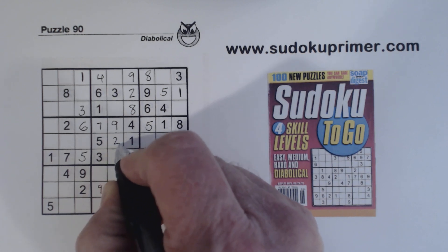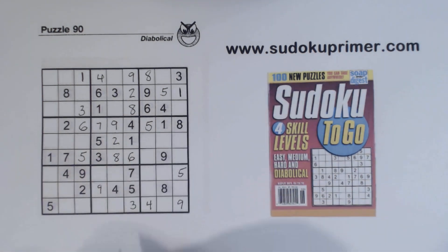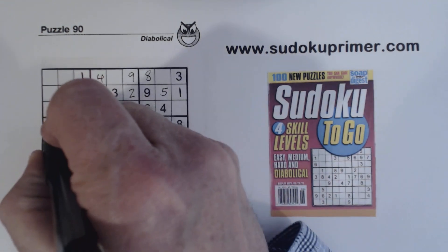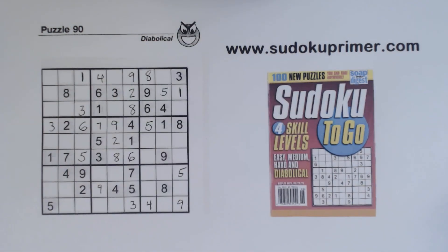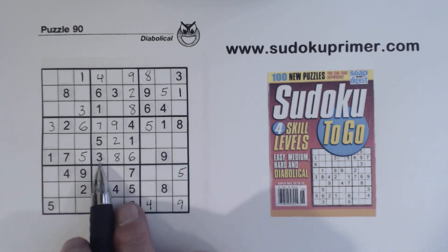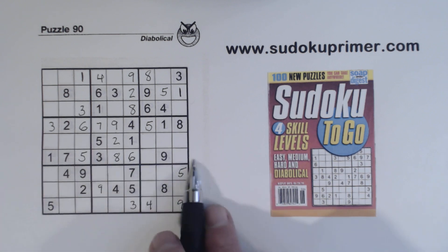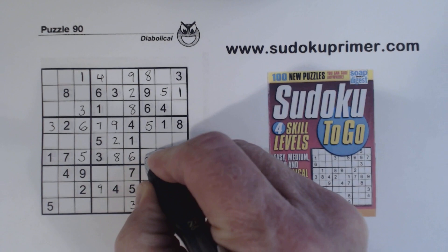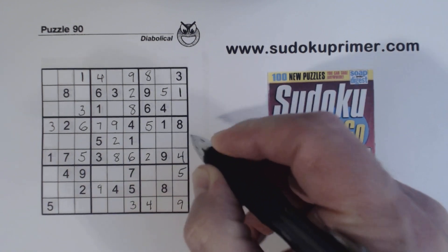And this is a 2. We're only missing a 3 right there, so I'll just put that in. Now we're missing 1, 2, and 4. We've got 2 and 4 here, and there's a 4 there, so we can fill those in.